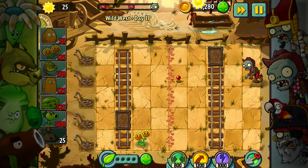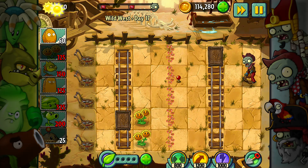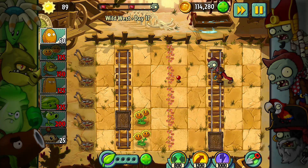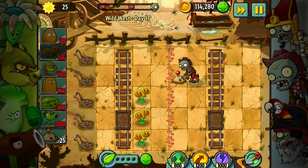And in the back I'm going to need a bunch of repeaters and a melon pult — that will be my plan. I'm going to throw that down right away because I need it to spawn up in time. Keep planting these right away as quickly as I can because I need the extra sun to come in.